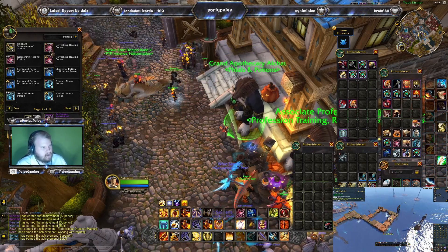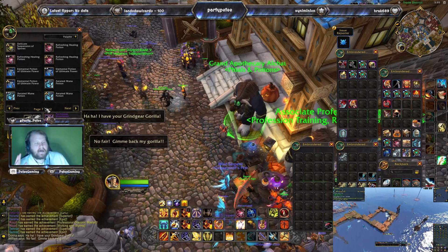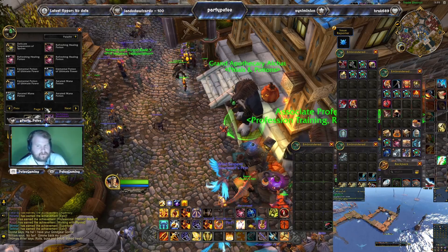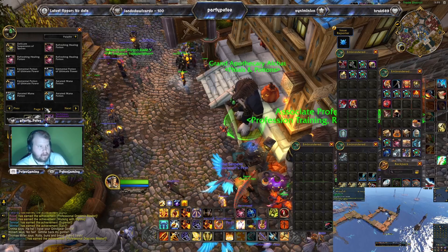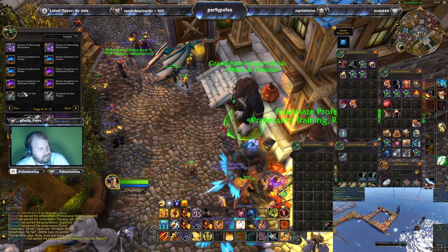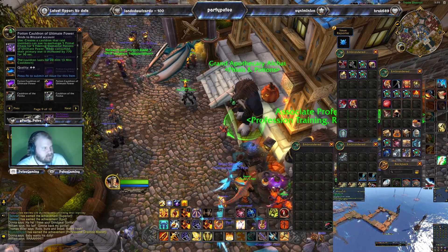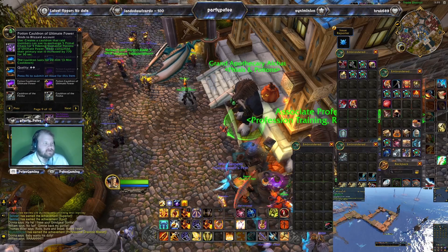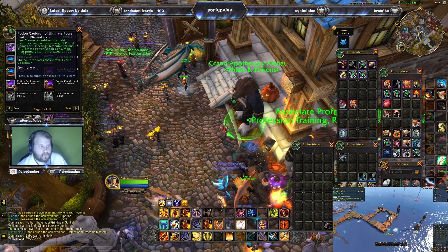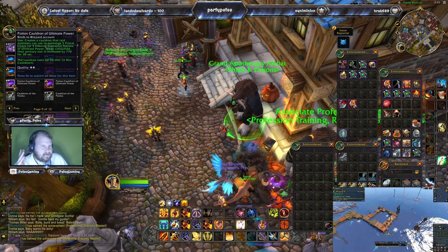They do stay at their normal rank, but rank three to rank one is a significant difference — 30k average difference. Elemental potions of ultimate power are used in order to make specific cauldrons, one of which being the ultimate power cauldron. Both cauldrons contain one of these two potions, but you need to deposit primal chaos to pull out potions. That's the big new thing with cauldrons — in order to extract anything out of a cauldron, you must have primal chaos.